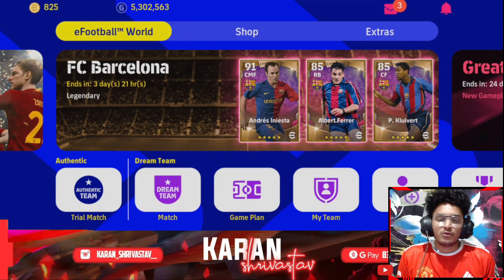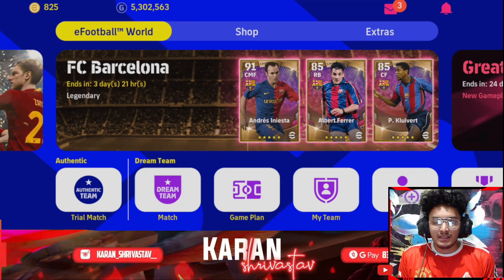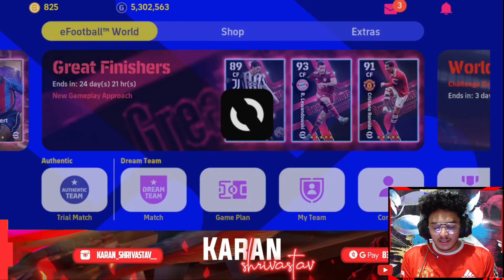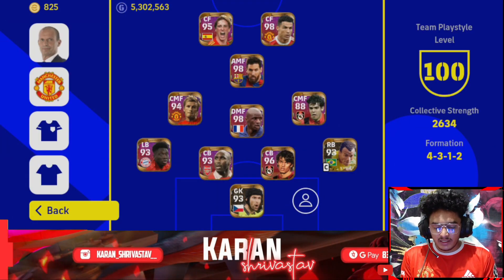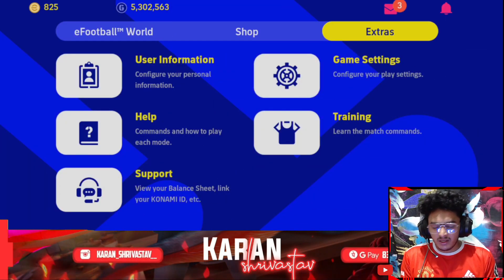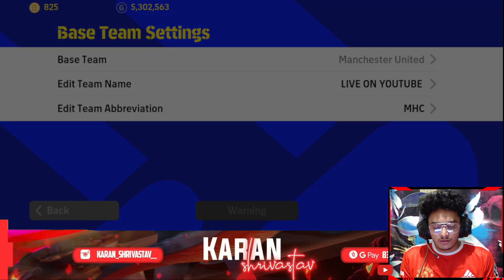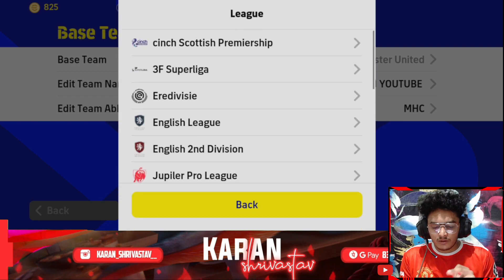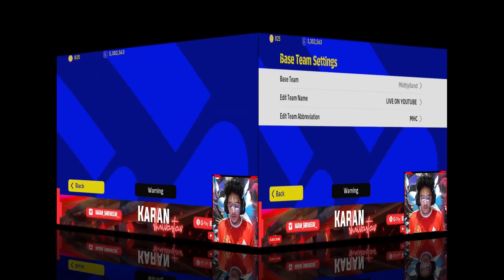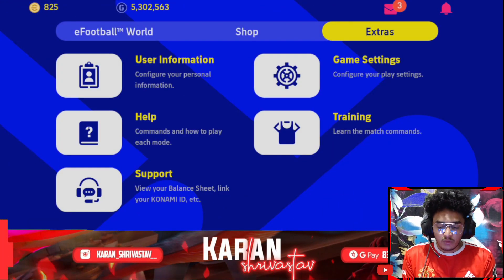First, you have to set your base team to the manager team. In my case the team is Mislaced. This is my main team, my current squad. Go to Extras, go to User Information, go to Dream Team, and click on Base Team. Click on Europe, click on 3 Super Liga, and you're done.